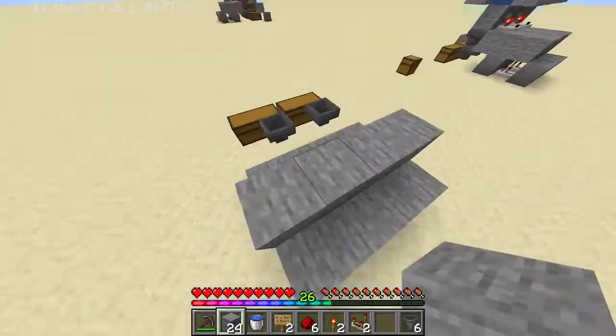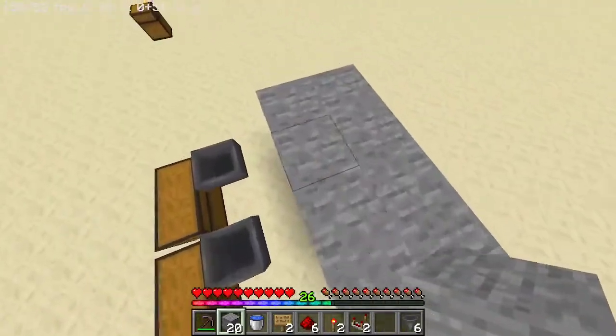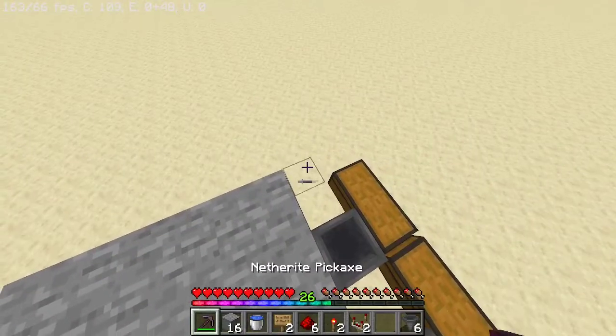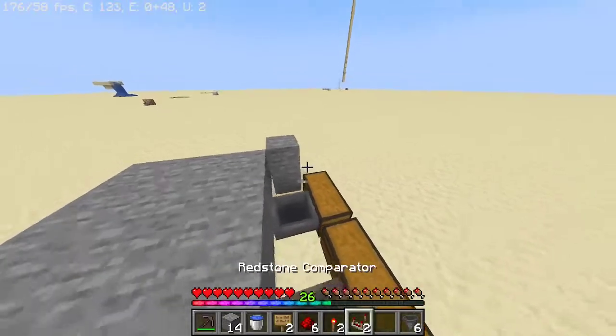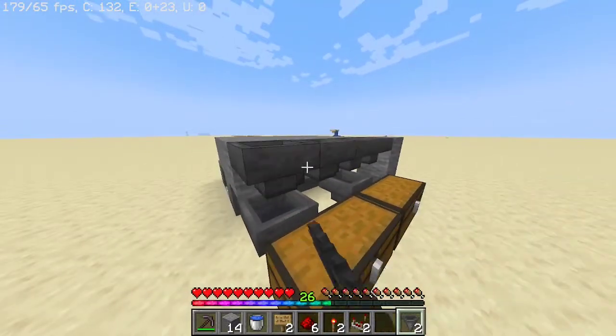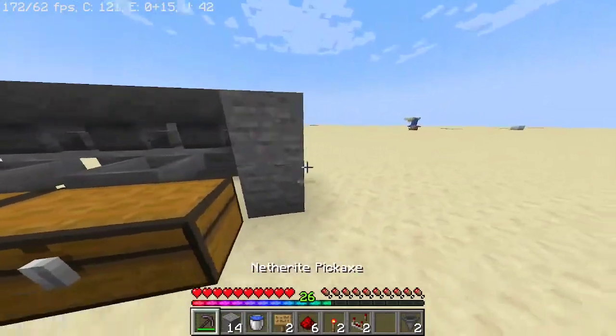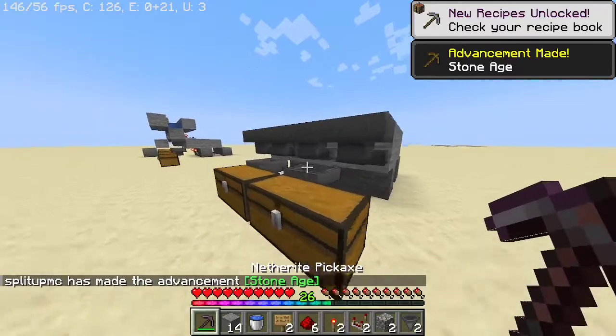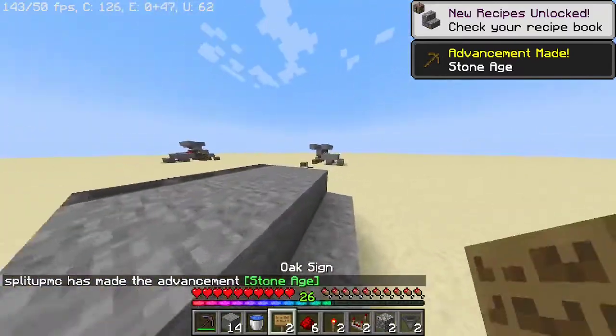Now that you've done that, place the blocks on top just like this. Now that you've done that, you're going to want to place some temporary blocks right here. Put your hoppers into each other right there. Break those blocks. And then, once you've done that, you're going to want to go up here.